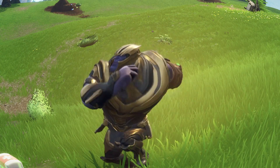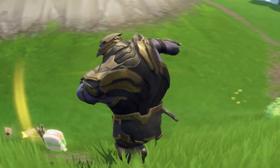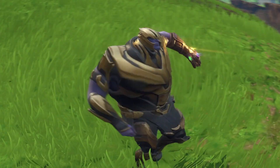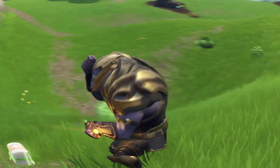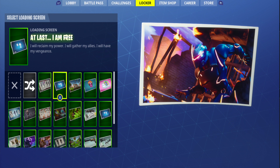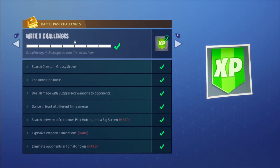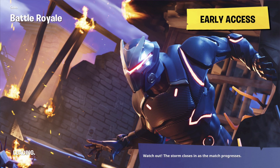Hello, what is going on guys? Hope you're having a fantastic day. In this video I will show you how to solve Season 4 second week challenges easter eggs. First thing you will need is this loading screen. In order to get this loading screen you will have to complete all the second week challenges. Once you have done that, you will be given a loading screen that will have the information you need to find the hidden easter eggs.